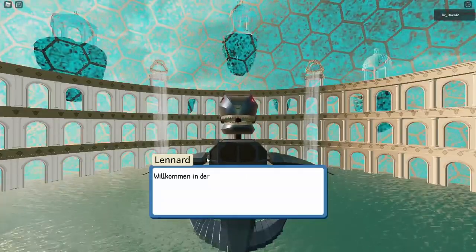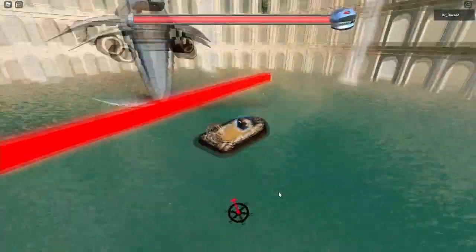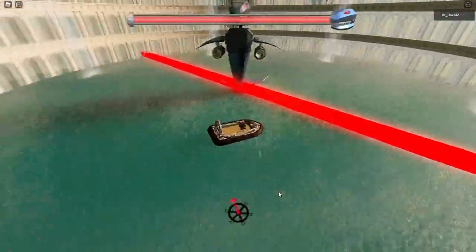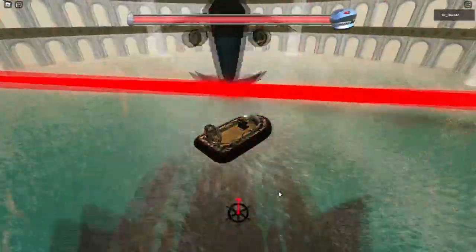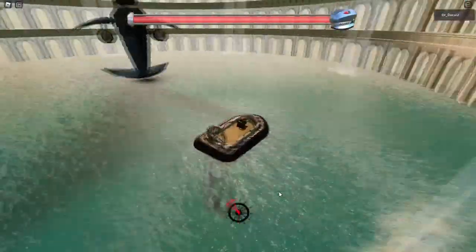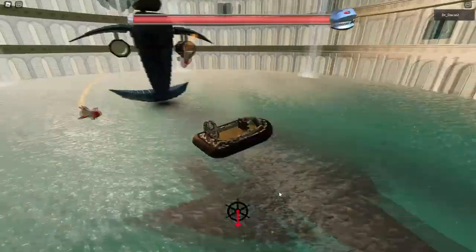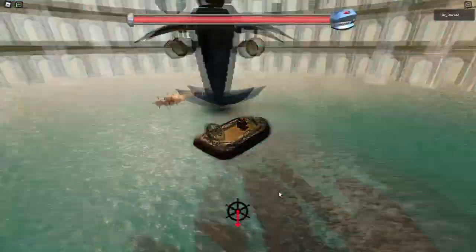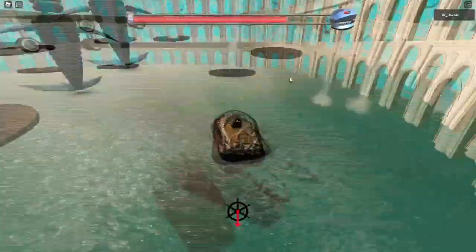He's gonna talk about how 'we meet again' and everything. Now you just have to survive the fight and deal damage to him. He's gonna shoot rockets — you can use them to deal damage to him. You have to circle really close around him until the rockets hit him, and then you can see you dealt damage to him.